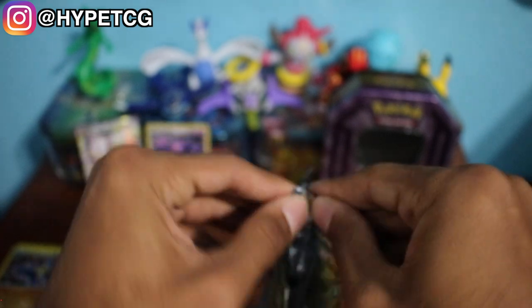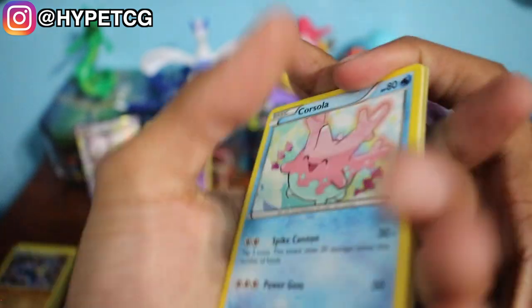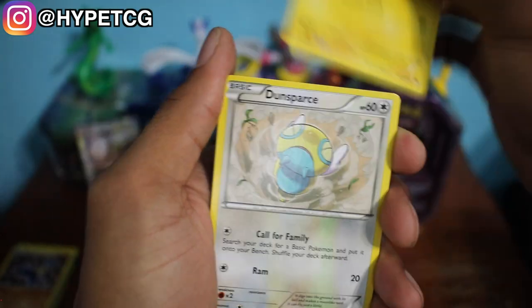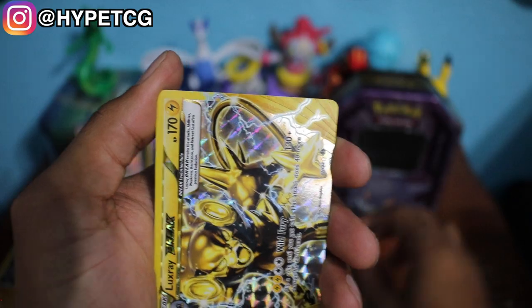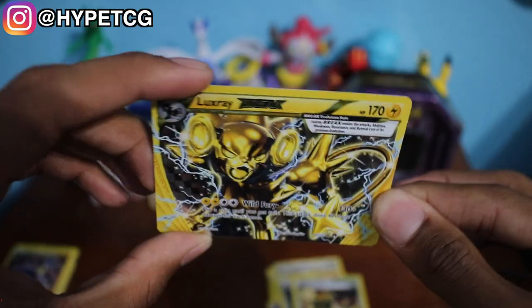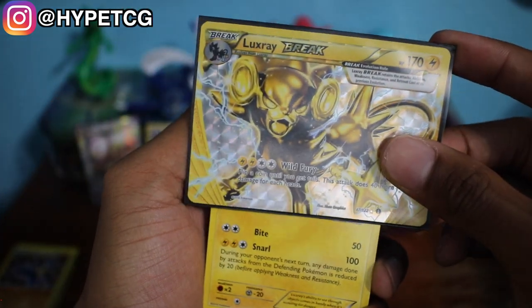Last but not least, let's get into this BREAKpoint pack with that beautiful shining Mega Gyarados. We have a Corsola, a Furfrou, a Ferroseed, a Trubbish, an Electabuzz, a Dunsparce, a Professor Sycamore, and an All Night Party. We have a Luxray BREAK right there — very beautiful Break card. Look at that Gold Luxray! And to top it off, we have a Non-Holo Rare Luxray to put that BREAK right on top of.